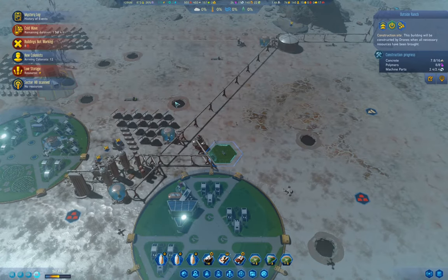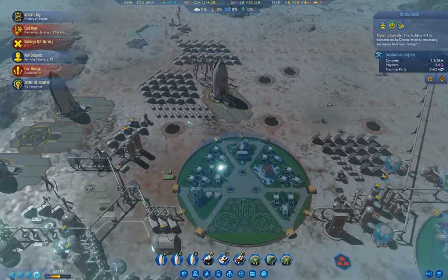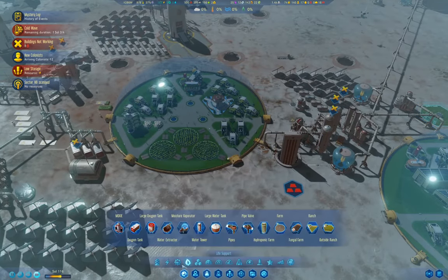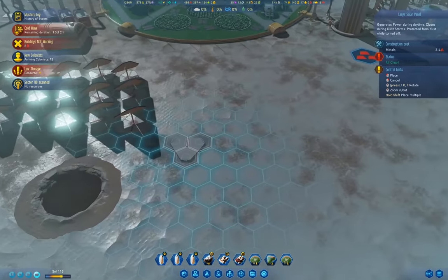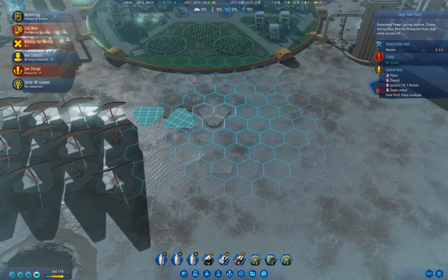How's our stored power doing? Not so good. This is the problem with cold waves — I'm going to build more solar panels so that we can store more power during the day.